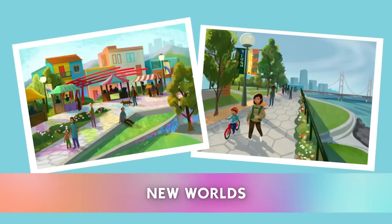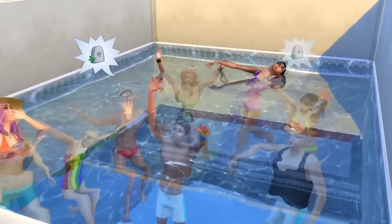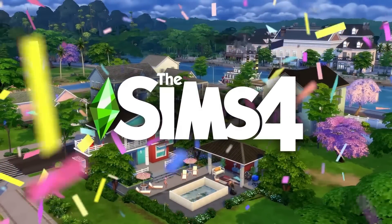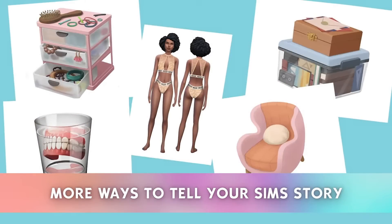As well as the CAS and build/buy objects, they also showed us two brand new worlds. As you can see from the screenshots, they could literally be anything — one of them appears to actually look like a city world. The build/buy looks very plain and beige, maybe countryside. In the CAS screenshot there seems to be an object with dentures in a cup — does that mean we're getting a dentistry career? It also looks like we're getting some new women's underwear, a chair, a chest of drawers, and some storage boxes. Could these be hints of the two new kits coming out?